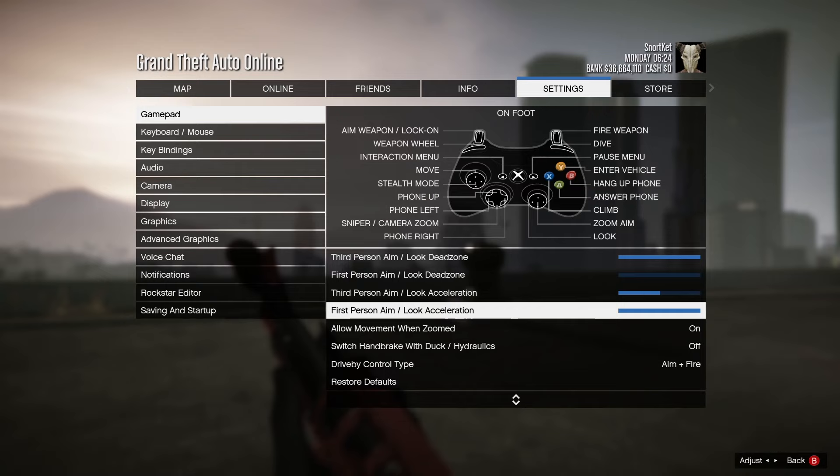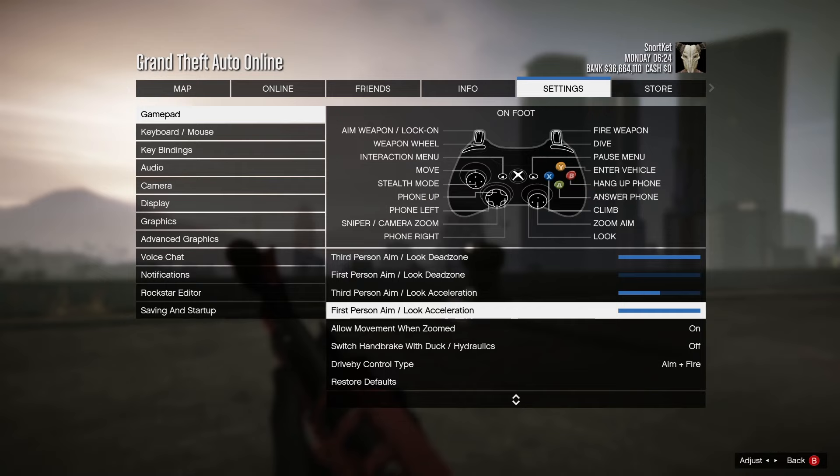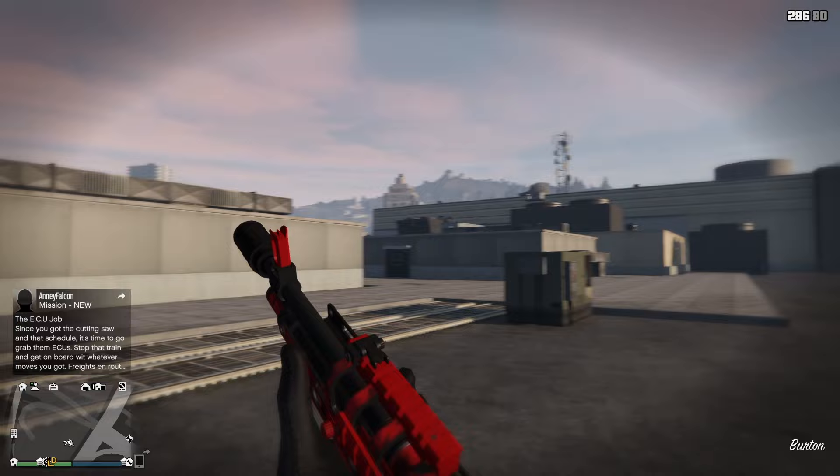First person aim look dead zone — put all the way down. First person aim look acceleration — put all the way up. What this does is make your control input snappier and more responsive to give you a quicker reaction time. Even though it can be a very small amount of time, it can be what makes you win the gunfight.